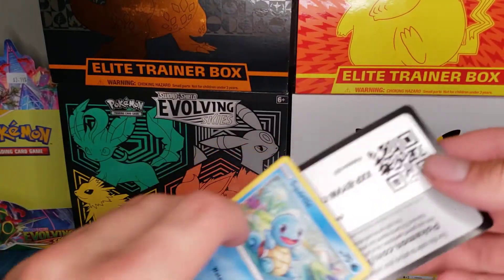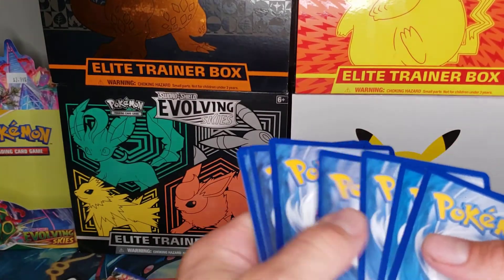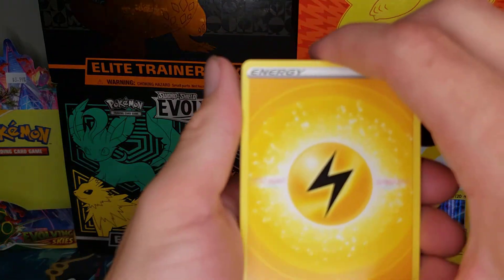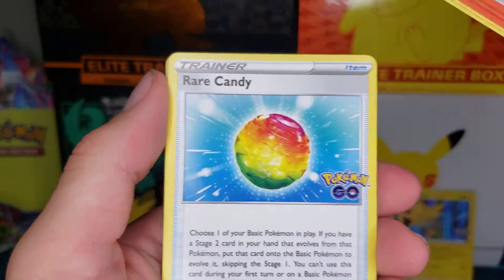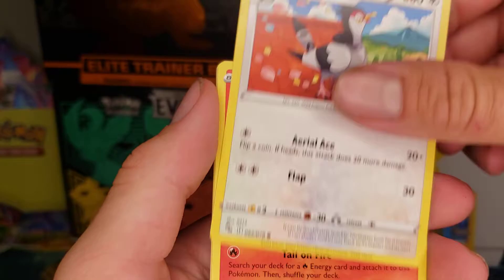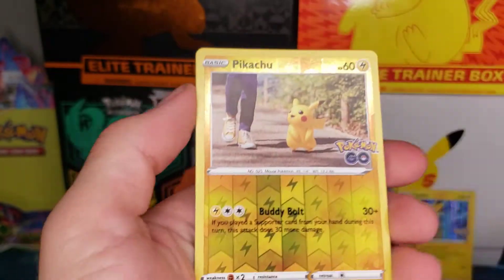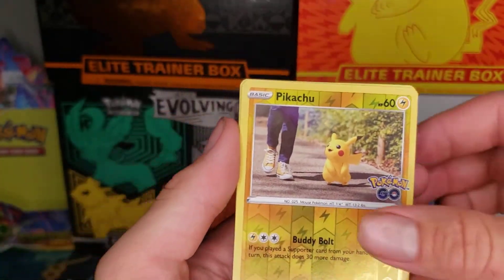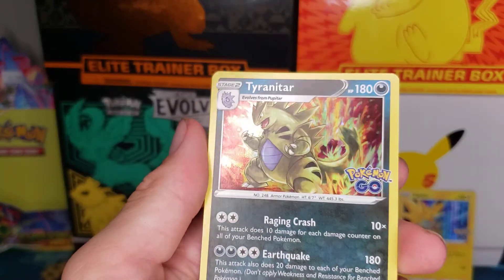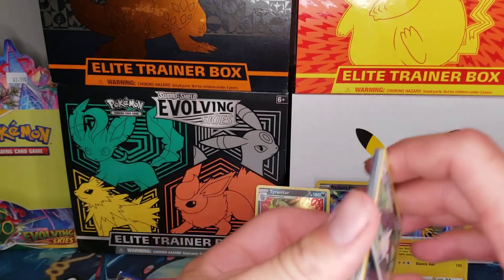Let's open that next pack — super weird. Pokemon Go code. I'm probably going to keep some of the codes because I do play Pokemon Go a little bit from time to time still. Energy, Charmeleon, Rare Candy, Wartortle, Squirtle, Charmander, Eevee, Pikachu Reverse — nice! And a Tyranitar Hollow in the back. If we don't get a starter out of that pack, it would be kind of disappointing, because we got them all basically.